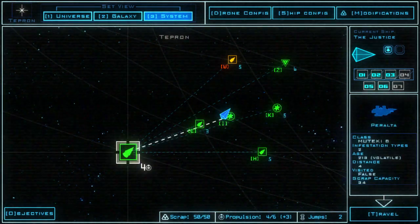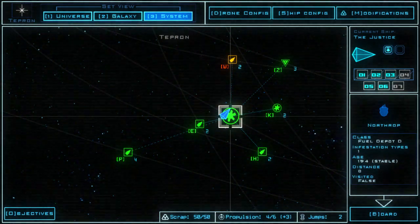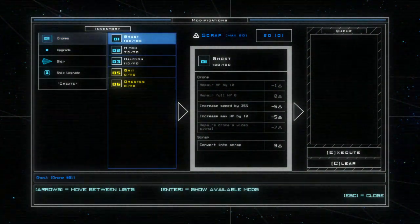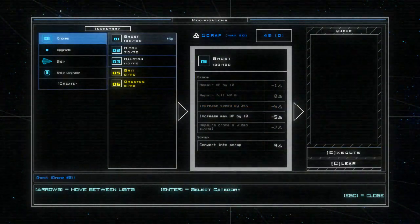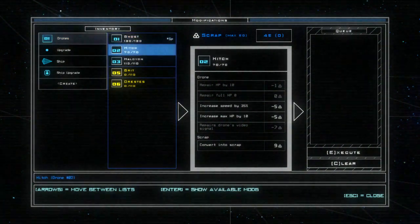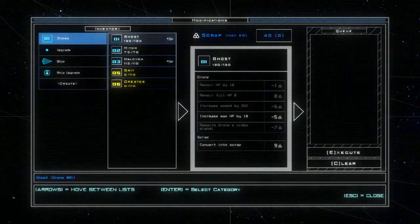That other ship is volatile as well, and it's got two infestation types so it's going to be nerve-wracking to check out. But anyway, I really should use some of the scrap. Because Ghost is my go-to guy, I'm going to increase his speed, and I think that's permanent. I'm also going to increase Halcyon's speed — so we're down four, which is good.